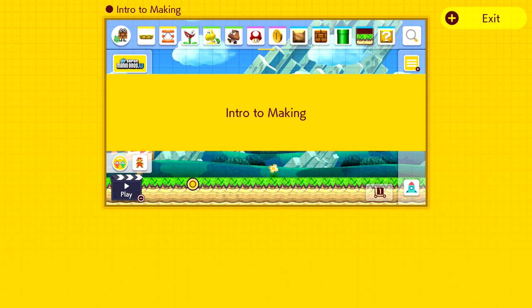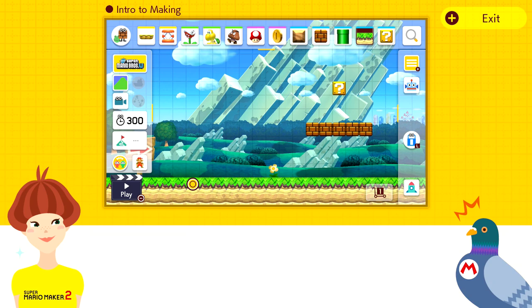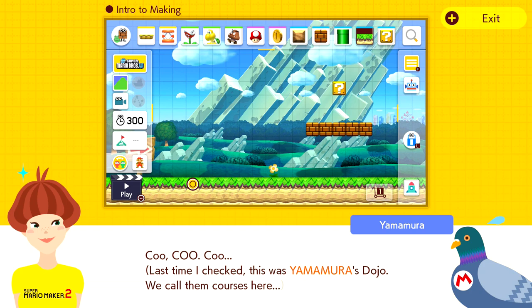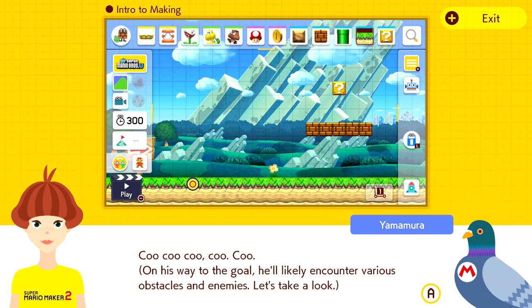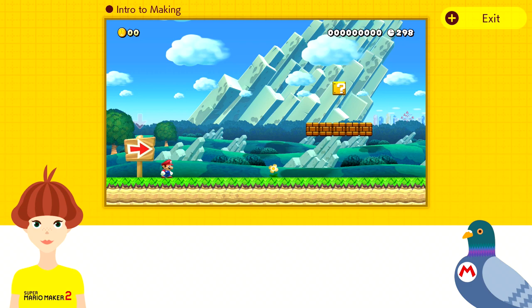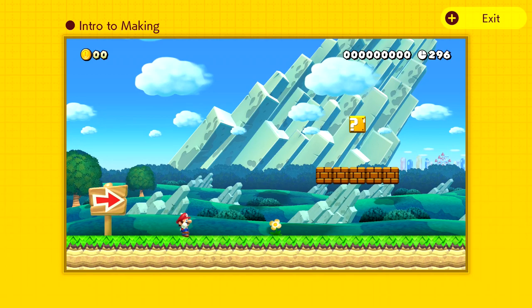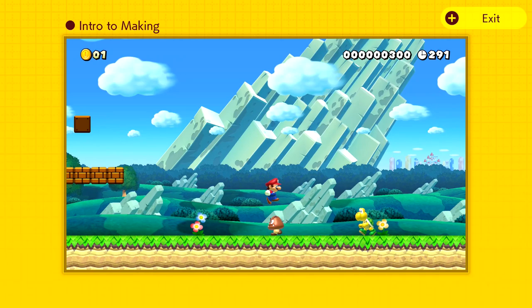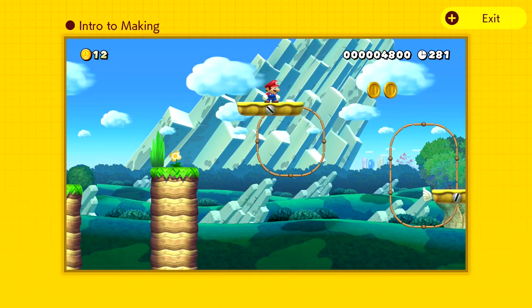Yamamura explains what a course is. Nina says she calls them levels, but Yamamura insists: this is Yamamura's Dojo — we call them courses here. A course is a space that Mario travels across from the starting point all the way to the goal. On his way to the goal, he'll likely encounter various obstacles and enemies. Courses always begin from the starting point and Mario heads toward the goal — we can see him encountering Goombas, Koopas, coins, and moving platforms in a simple New Super Mario Bros. style level.